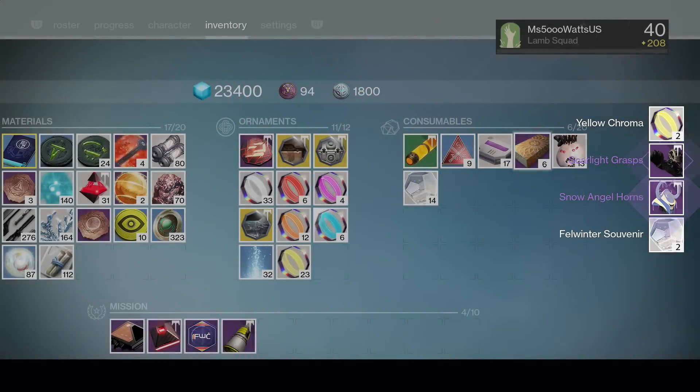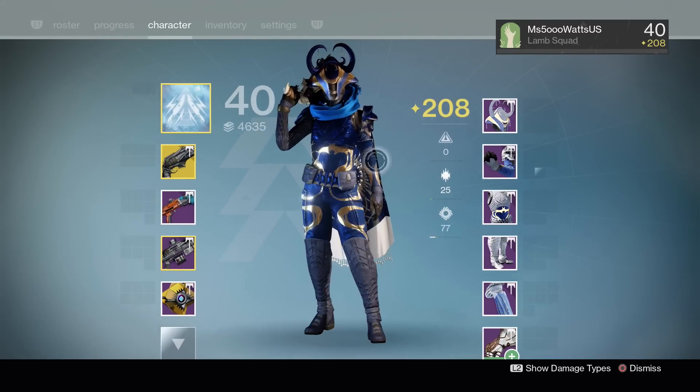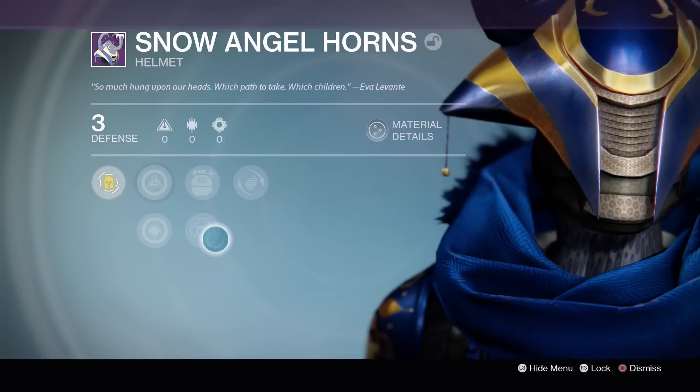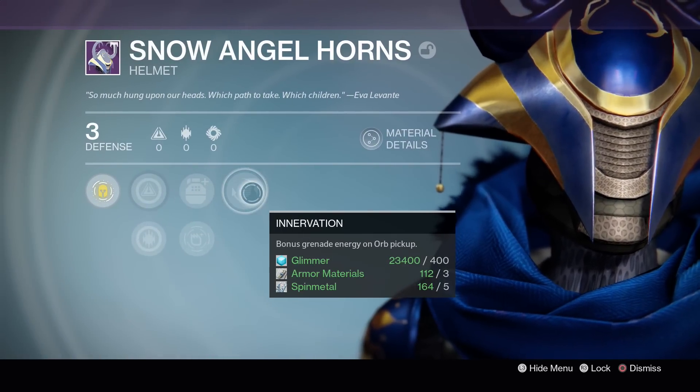We got the Snow Angel Horns - let's go, we did it! We have the full set. We did it, everybody. What's the roll on this? Intellect Discipline - the rolls are so crappy. I don't want Innervation, I want the other thing.